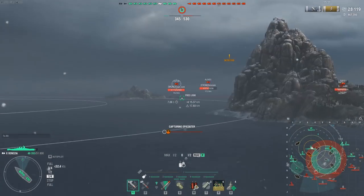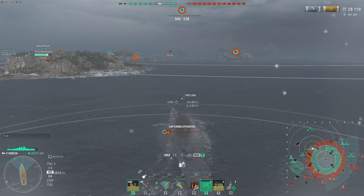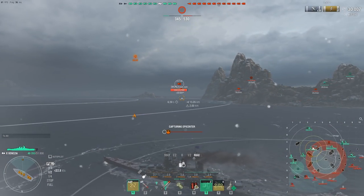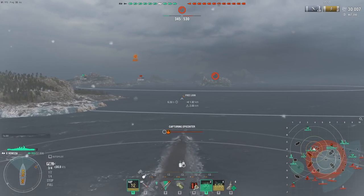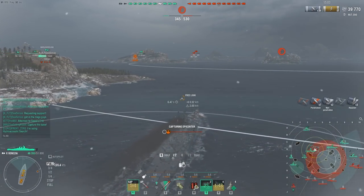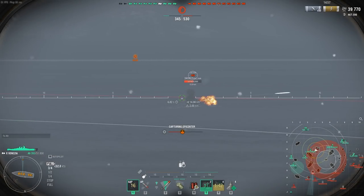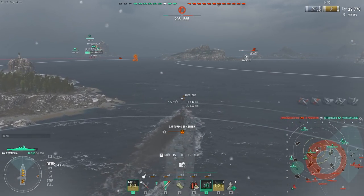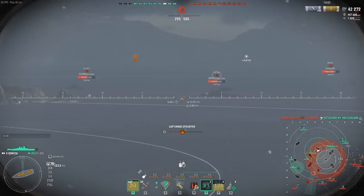As soon as we start pushing back into the action, we are instantly spotted — our build working as intended. It's only a Zieten, but I want to push inside the outer circle to contest it, so this will be the first use of our smokescreen. One downside of this setup is that you cannot really tell who or what is spotting you, starving you of crucial information on enemy positions. We are happily shooting out of our smoke, landing some pretty good damage on the German battlecruiser — an SAP salvo aimed at a lightly armored part can reliably yield around 10,000 damage.